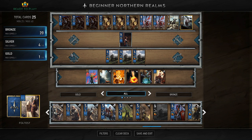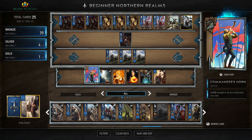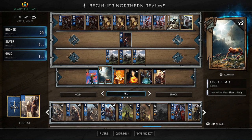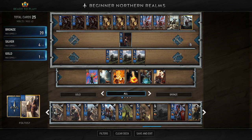We also have Commander's Horn to buff your many Infantry, Scorch for removal, and First Light for anti-weather effects. That's more or less the deck. I'm going to jump into a game now and try to showcase it in action. If you guys like this deck, remember to hit that thumbs up button and maybe subscribe to the channel.